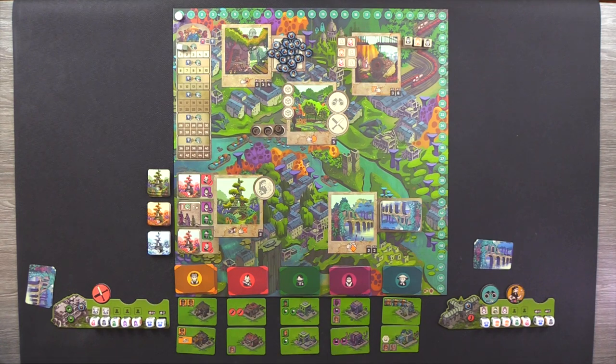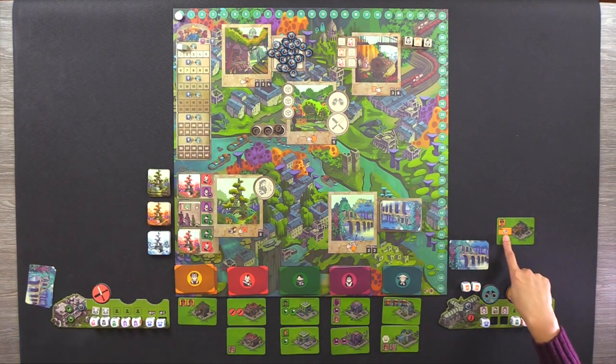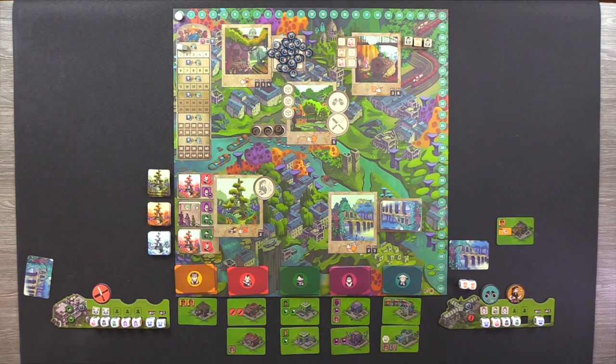Because I have the binoculars, I get to announce first. I have two yellow tinkerers — strength two. He doesn't have any yellow, so I get pick of the litter for tinkerer buildings. I'm going to get this one because it has a cool ability: whenever I come to the bridge, I can draw two additional cards. I can only keep one still, so I'll see five cards total. That was the tinkerers — now we move on to the brawlers, which is red.